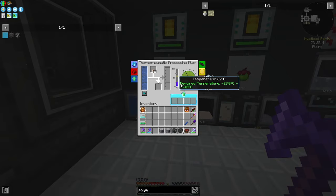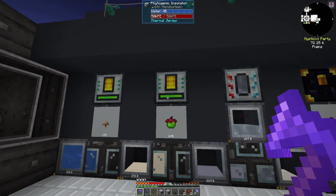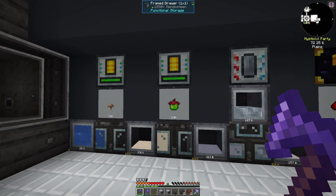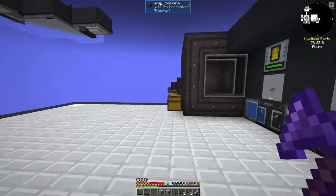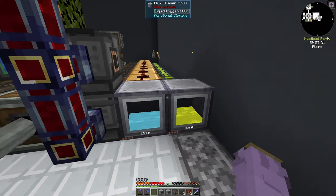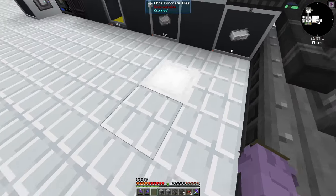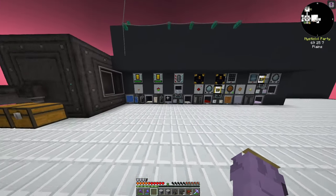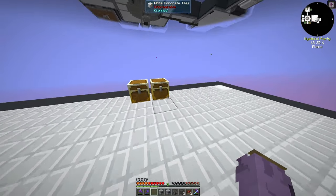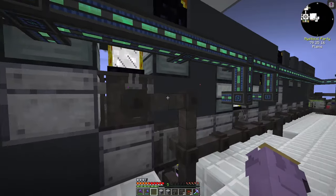Same setup as before: water to make yeast culture, yeast culture to make ethanol — brown mushrooms with a phytogenic insulator and Mendelstein. You may be wondering where the tomatoes are. I'm not going to be using biodiesel forever, so I have decided to remove it from this setup entirely. I still have about 806 buckets of force-infused biodiesel, so I'm not concerned. We're going to focus on using oil for power in the future. I also have 608 buckets of diesel which I can convert with force gems.